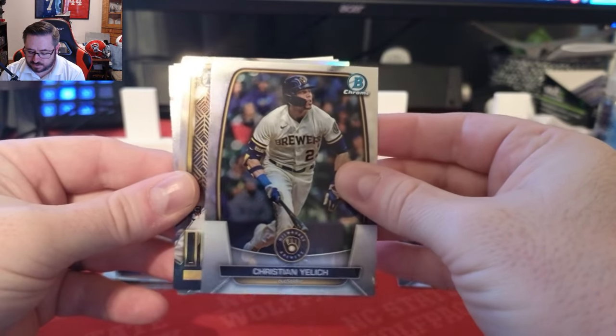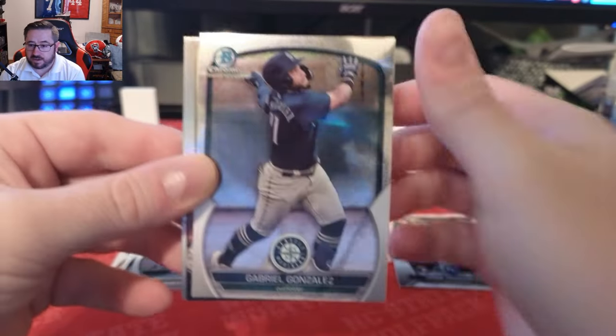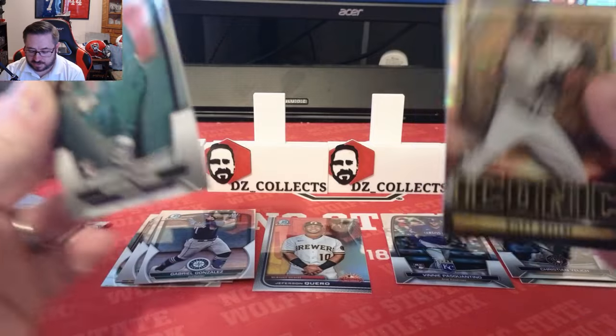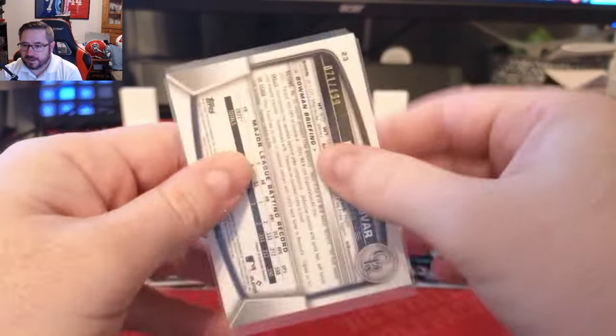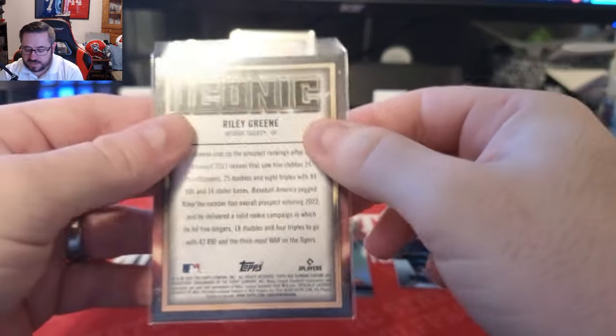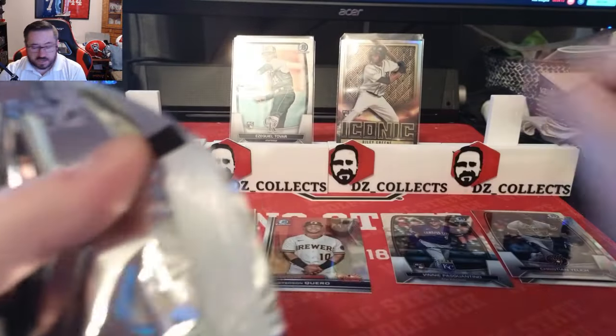Pack two — we have some shiny stuff. There's a Christian Yelich, an Iconic Series of Riley Green, a Jacob Berry, and a Gabriel Gonzalez. Then a thick card turns out to be an Ezekiel Tovar refractor numbered to 499 — all refractors are numbered in this set. We also have the Iconic insert of Riley Green rookie — that's a cool-looking card. I believe the Iconic is one of the more common inserts.